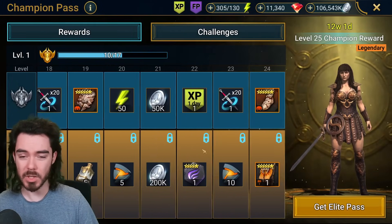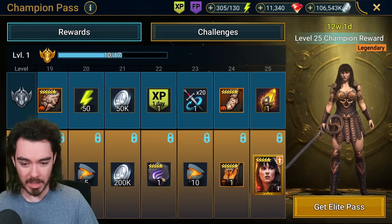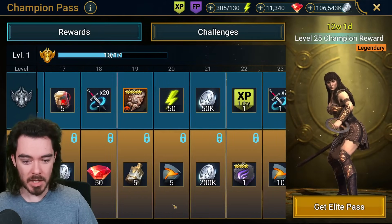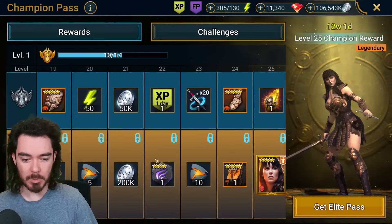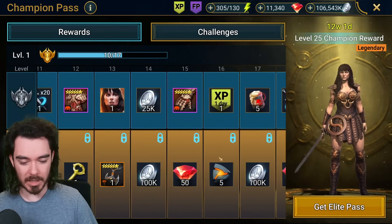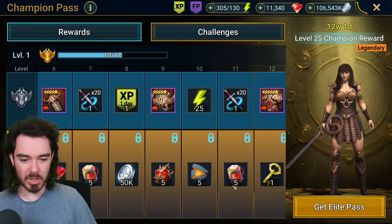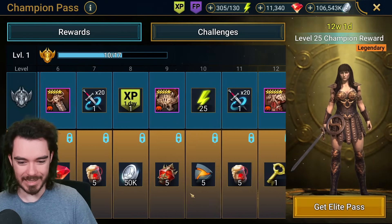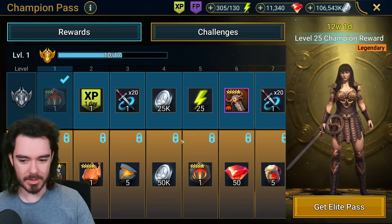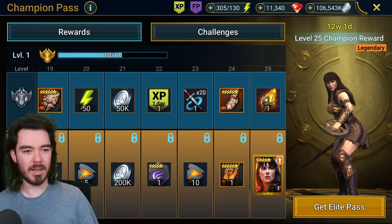This should be way better — there should be powerful rewards. There should be a stack of five speed glyphs, then we're talking. Multiply those Plarium points by a hundred, multiply all the silver by at least a hundred, multiply the brews by at least 10. There should be so much more. All of this stuff is just very poor.